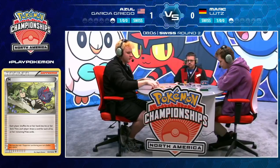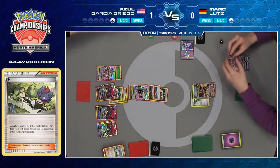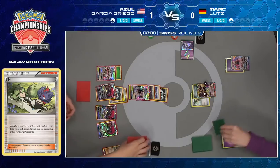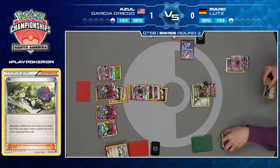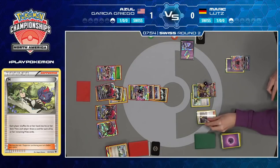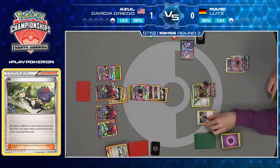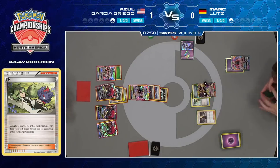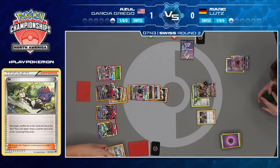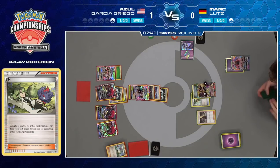Nothing on the bench to Max Elixir. The problem is there is also an Armor Press — so even if you go Ultra Necrozma, Metal, double Max Elixir, Choice Band, you fall 10 damage short. Mark just has to hope that Azul doesn't find a Guzma, which is basically saying I hope you don't have any Guzma in your deck anymore, because Azul can just draw his whole deck with Trade. He does find the Mysterious Treasure, so he can get Ultra Necrozma, play it down, maybe play an energy.